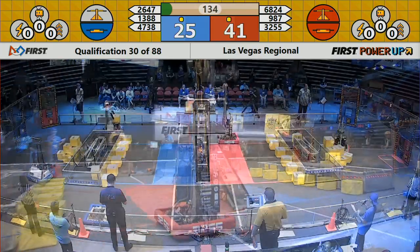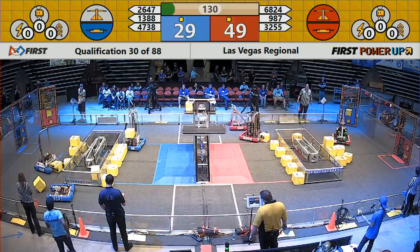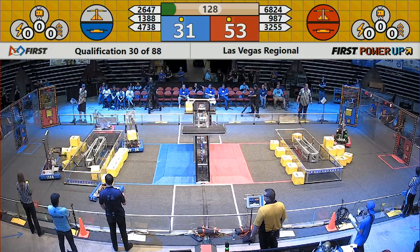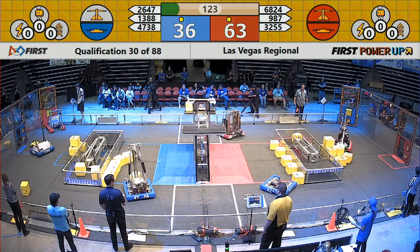3255 with a score into the scale. Super Nerds take control of the scale for the Red Alliance, and they're doubling down on that bet — that's two cubes up there for the Red Alliance.